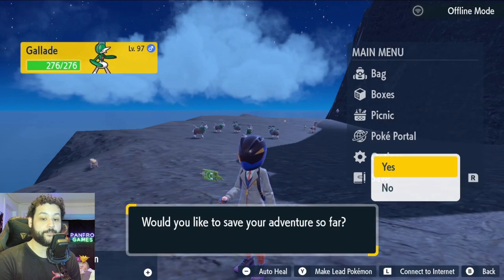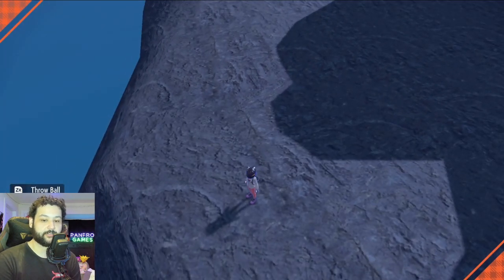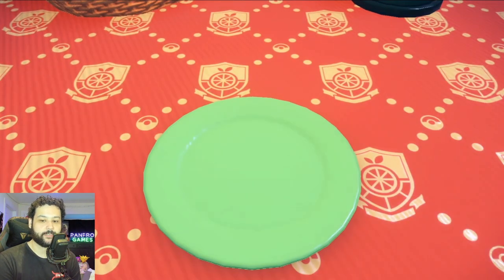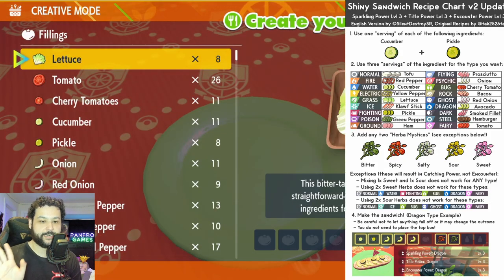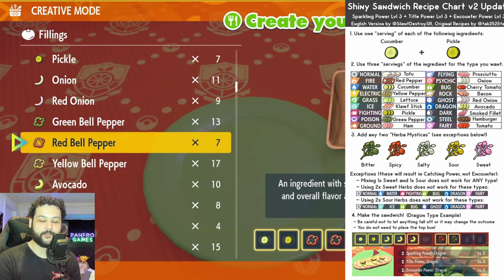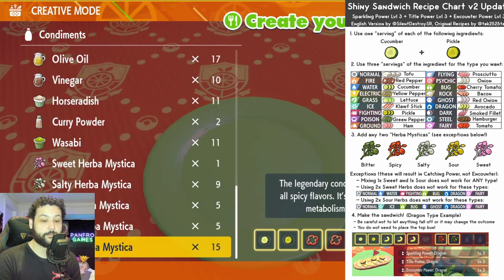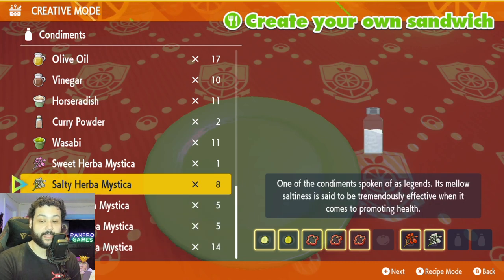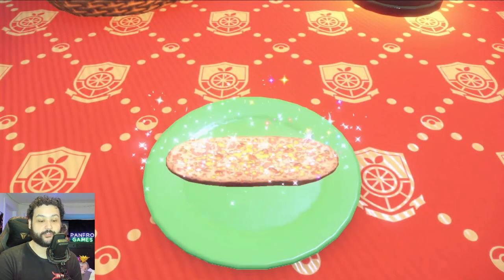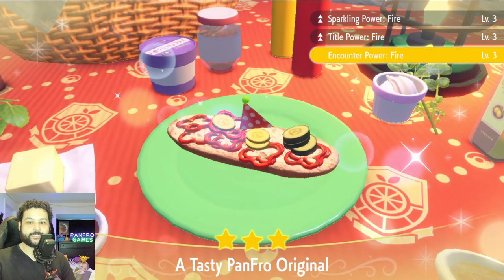Now we're ready to hunt. First things first: always save and always have your auto-save off, because you don't want to waste your sandwich recipe if it doesn't work out. Hit the picnic button while still in the same position, then make a Fire-type boosting sandwich. Go to creative mode — the recipe is: one cucumber, one pickle, three red bell peppers. You can buy all the ingredients at the Electric City Gym area, which has pretty much every food item in the game. You also need any two Herba Mystica — I'm using a Salty and a Spicy, but it doesn't really matter. Then add any pick. We've made our save in case you mess up the sandwich, so always do that before this process. There we go — we have our Fire sandwich: Title Encounter and Shiny for Fire Pokemon.